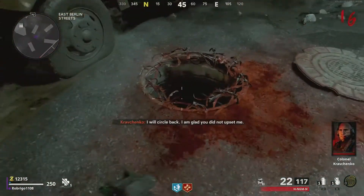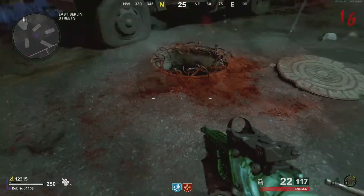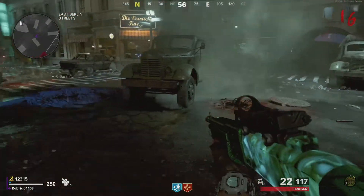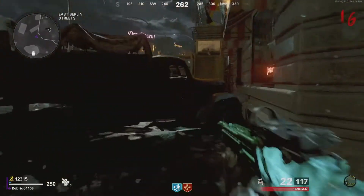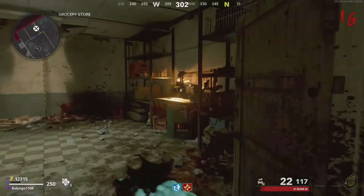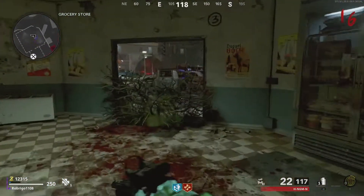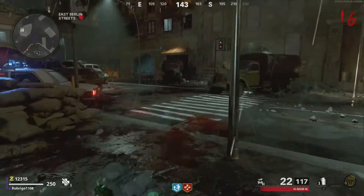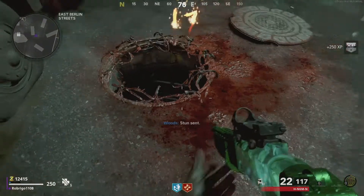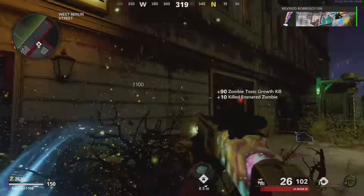Obviously zombies do drop grenades, including Semtex, flashbangs, and frag grenades as well, but ideally you want to be using them on the zombies and not throwing them down a hole. In addition, this easter egg isn't as easy as just throwing one or two grenades down. In certain instances, I had to throw a combination of about 8 or 9 grenades down before being rewarded. This is kind of annoying, because not only is it time consuming, but 8 or more grenades are not that easy to come by, and you will need to craft the grenades yourself at the crafting table to have enough.